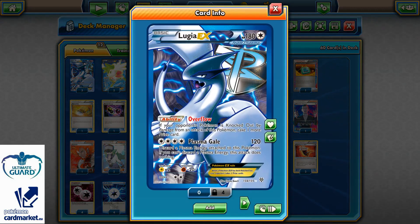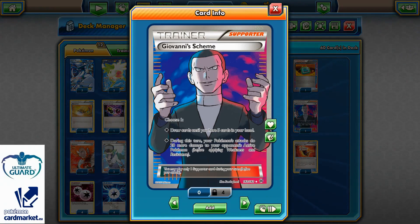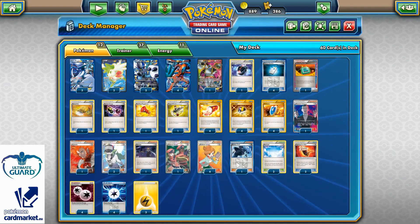Fighting Fury Belt will add 10 more, which is going to be 170. And Giovanni's Scheme will go for 20 more, which is going to be 190 damage — enough pretty much to knock out every EX in the format, except for Wailord EX. So even Zygarde can be one-hit knocked out, without any extra tools attached to your opponent's Pokemon.